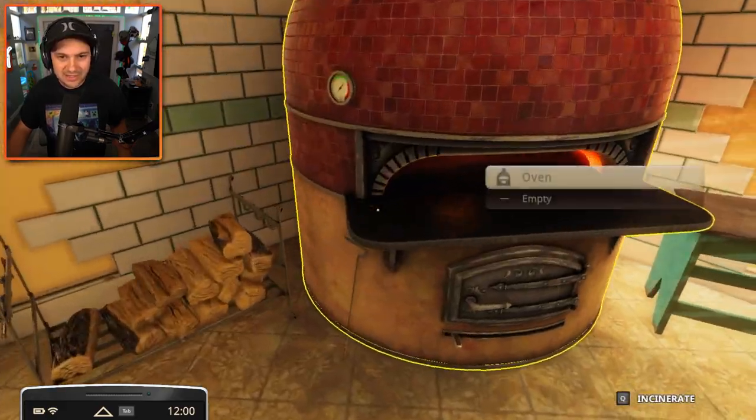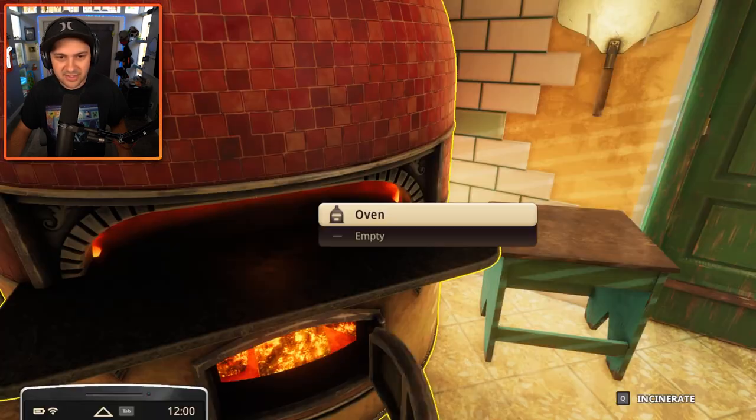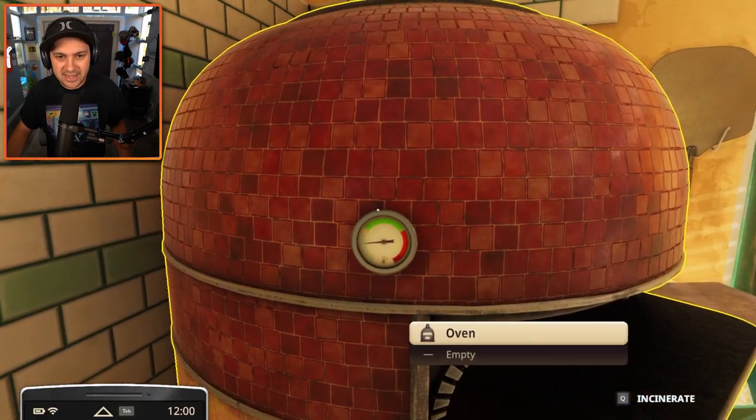Let's try to make some really disgusting pizzas today. And of course, we need to throw some logs in our fire here to get the oven going. You got to get it into the green area. I did do the tutorial for this. There's a lot, so I don't remember all of it, but I'm going to do the best I can.